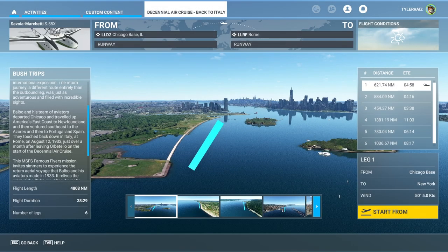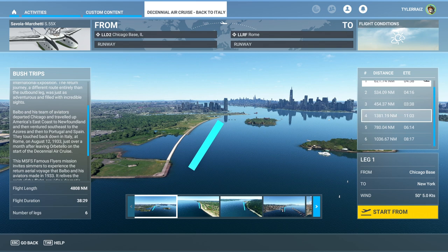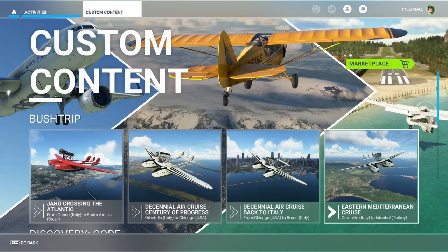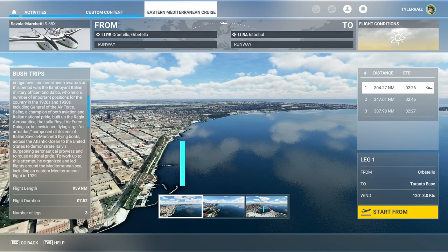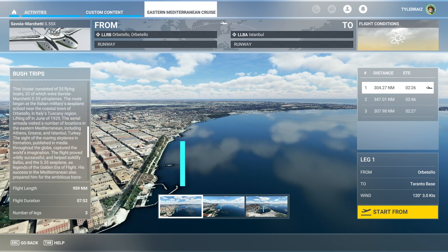Those flights are long. This one from Chicago to Rome — the 11 hours is unavoidable there. But there is a nicer one here: Eastern Mediterranean cruise. This one's not so bad — it's got legs of two hours 26 minutes, two hours 46 minutes, and two hours 27 minutes. It's only about a thousand nautical miles and three legs.